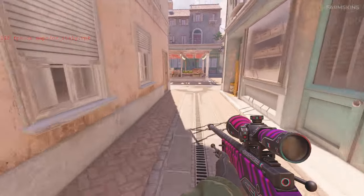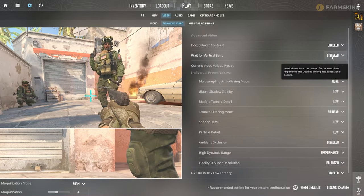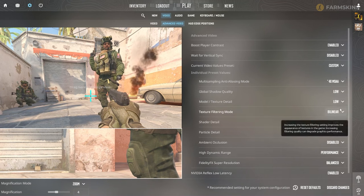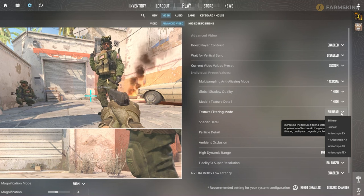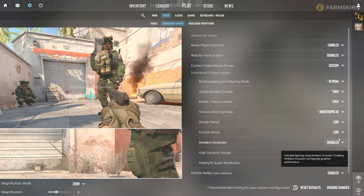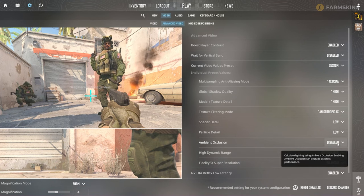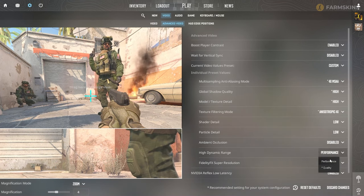Here's a summary of settings in the order they appear in the CS2 menu: Boost Player Contrast — on; Vertical Sync — off; Anti-aliasing — 4X MSAA; Shadow Quality — High; Model Quality — High; Texture Filtering — Anisotropic 4X; Shaders — Low; Particles — Low; Ambient Occlusion — off; High Dynamic Range — Performance; Fidelity Effects Super Resolution — off; NVIDIA Reflex Low Latency — on, if available.